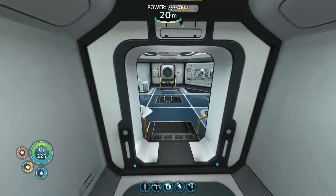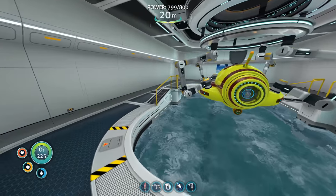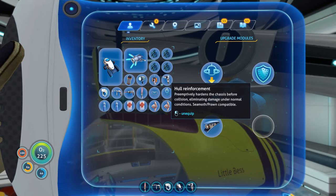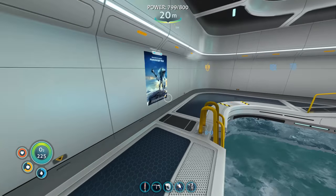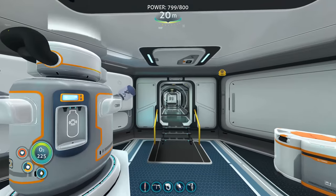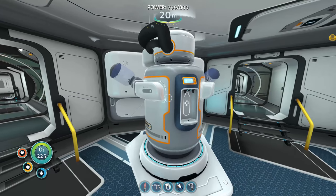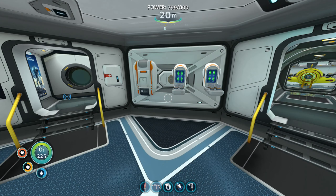To summarize this episode: we've upgraded the Seamoth with better hull reinforcement, a depth module reaching 900 meters, and a torpedo system. The perimeter defense still needs polyaniline which we don't have blueprints for yet. We've built a scanner room which makes resource gathering much easier. The water filtration machine is now running in base. In the next video we'll be building the prawn suit. I hope you've enjoyed it — if so please leave a like and subscribe. Thanks, bye!